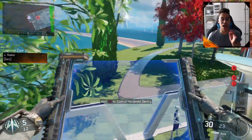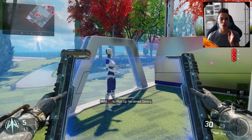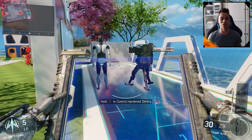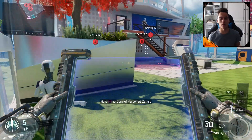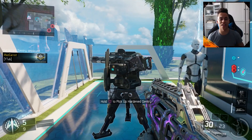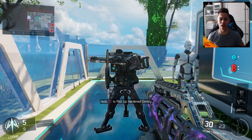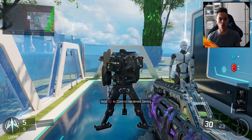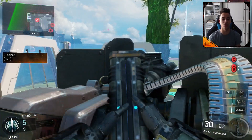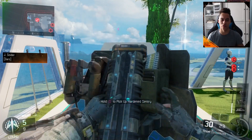As soon as the Sentry Gun is picked up, put it straight back down. What will happen is your Sentry Gun will be on the floor and you will be holding the control pad for it. I'll go for it again — go back until it is between control and pick up, hold it when it says control, walk forward, pick up the Sentry Gun, and put it back down instantly. You should just be holding the pad while the Sentry Gun is on the floor.